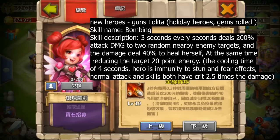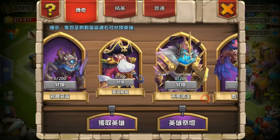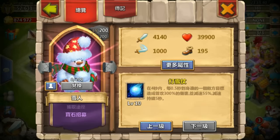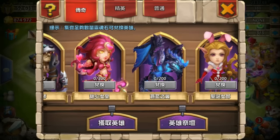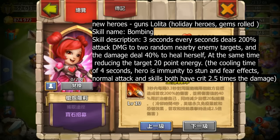Her skill is similar to Snowcilla. Snowcilla, for every 4 seconds, deals damage to one nearby enemy for 0.5 seconds — but Snowcilla doesn't have a cooldown, whereas Lolita does, so I don't think this hero is very useful in that regard. However, the immunity to stun and fear might be very super powerful; apart from that, I don't think she is very strong.